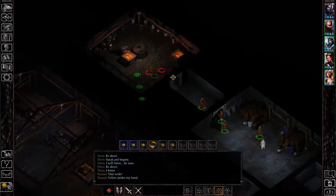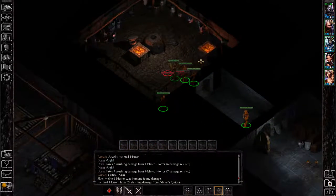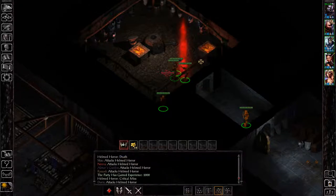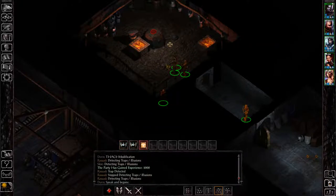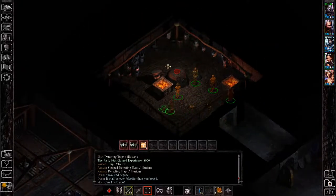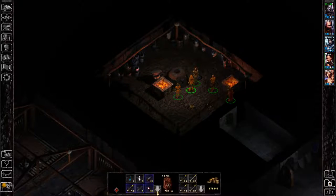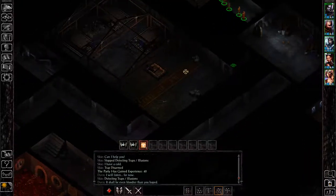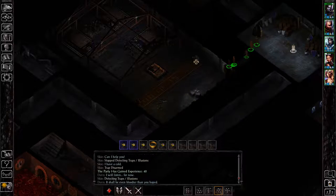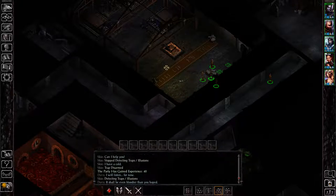The first room that you'll usually come across, or that you should probably do, is this one right here. This is known as the forge room. The only reason you're technically coming in here is for one item - you want to get the wardstone out of the charcoal kiln here. This wardstone will allow you to disable the traps in the room right here, which is known as the tomb.